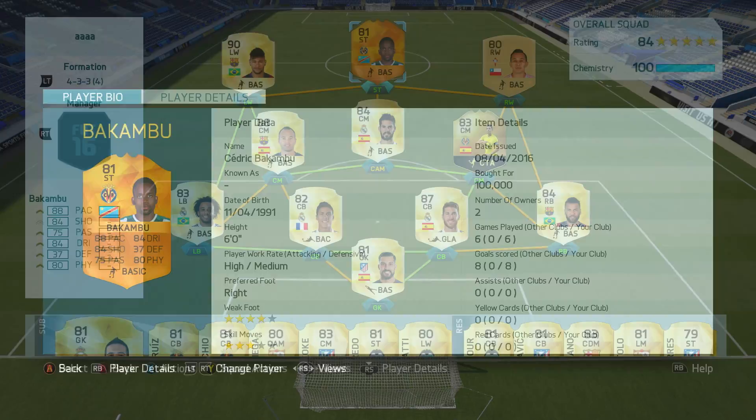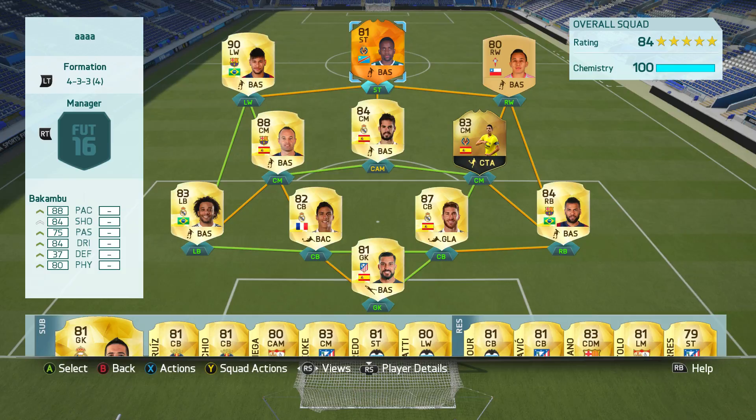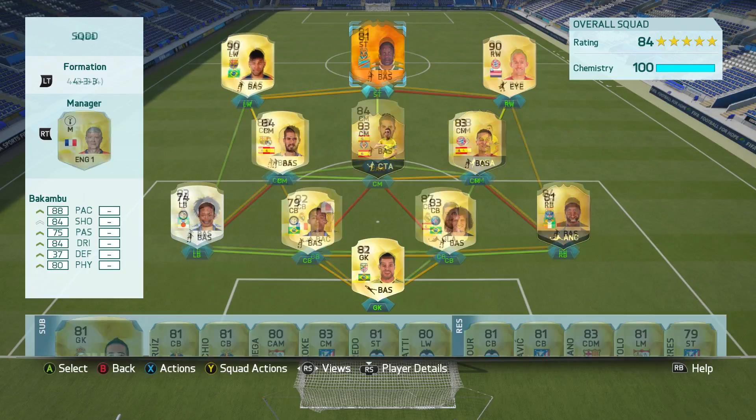There aren't that many amazing players of Bakambu's nation that you can link him to, so most of the time you're going to come up against a full La Liga side. That's your first option for a squad right here, and this one features the likes of Sergio Ramos, Dani Alves, Iniesta, and of course the 90-rated Neymar on left wing. However, I didn't actually use that squad.